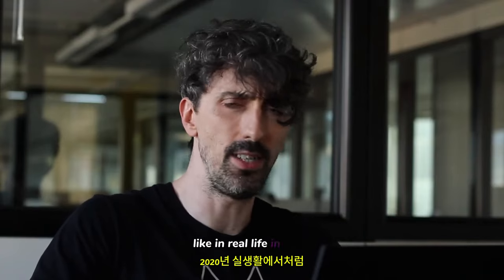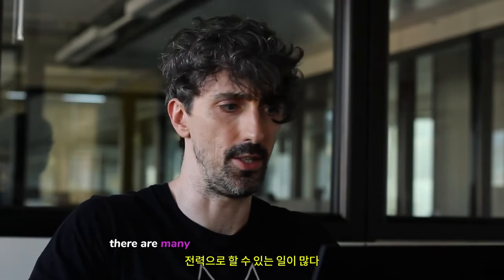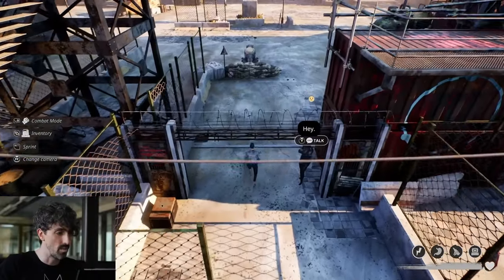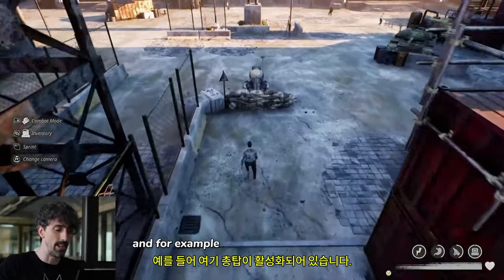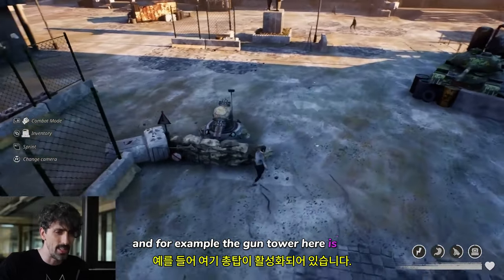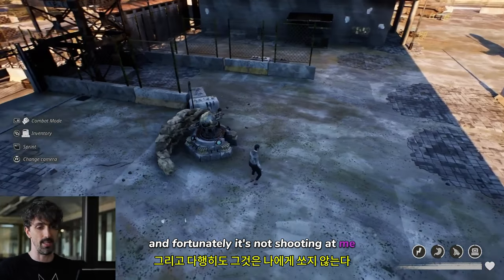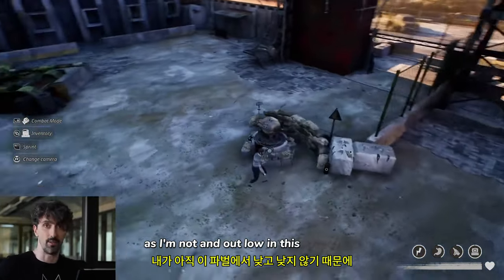Like in real life, in City 20 there are many things you can do with electric power, and several items can benefit from it. For example, the gun turret here is active thanks to the MOSGAS power network, and fortunately it's not shooting at me, as I'm not an outlaw in this faction yet.